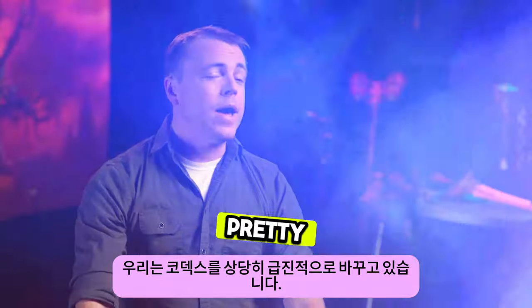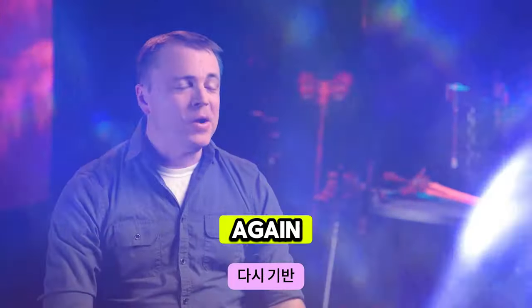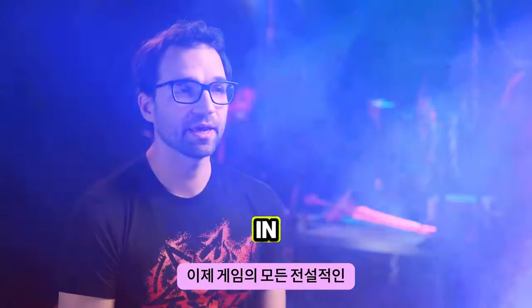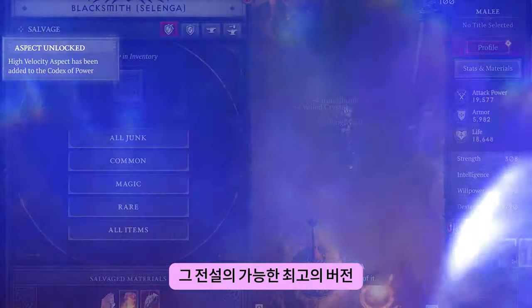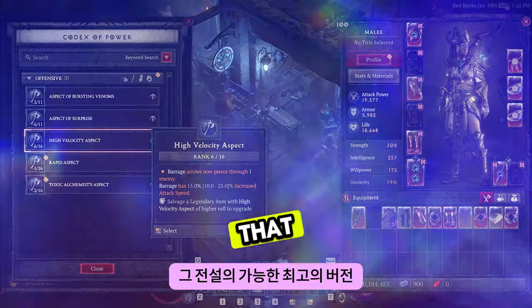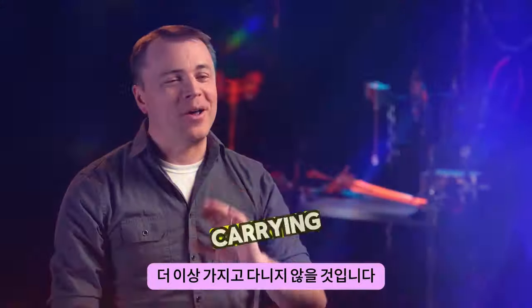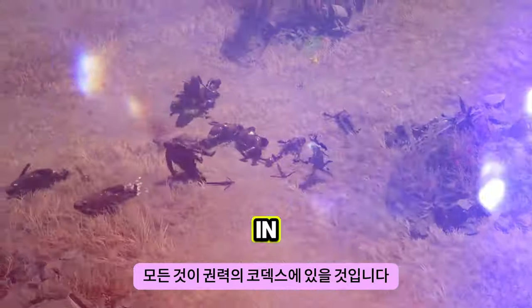We're making a pretty radical change to the Codex of Power this season, based on the feedback that has been coming from our players. Every single Legendary in the game will be entered into your Codex of Power so that you can continually imprint the best possible version of that Legendary onto your gear. Going forward, there will no longer be carrying around all of these Aspect Crystals in your inventory — it's all going to be in the Codex of Power.